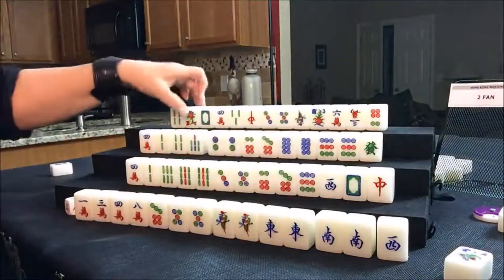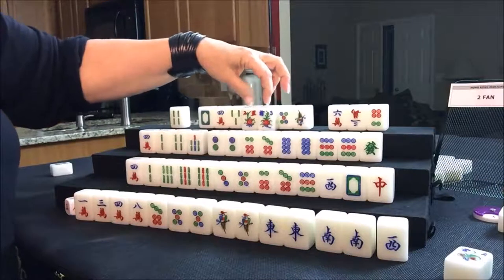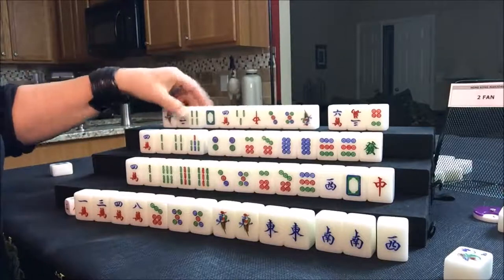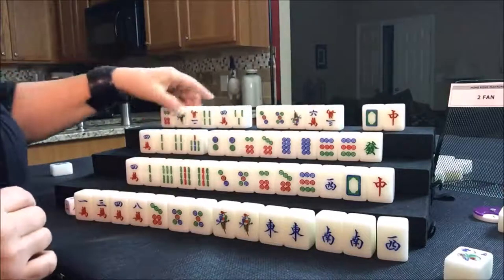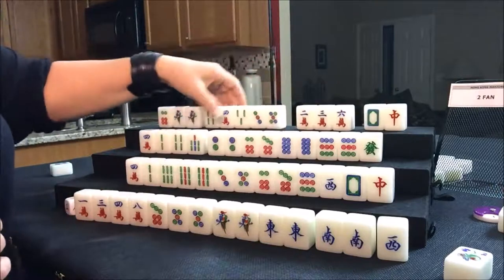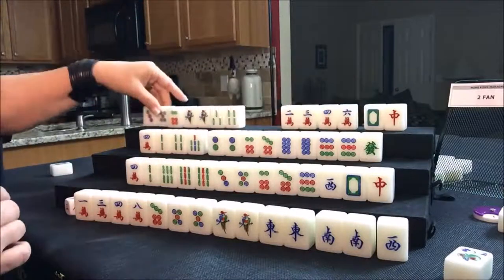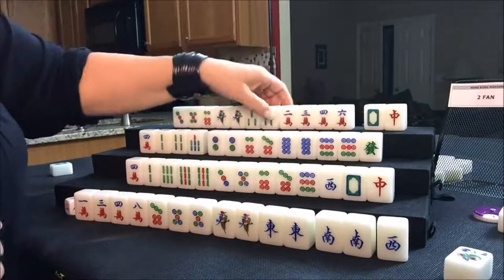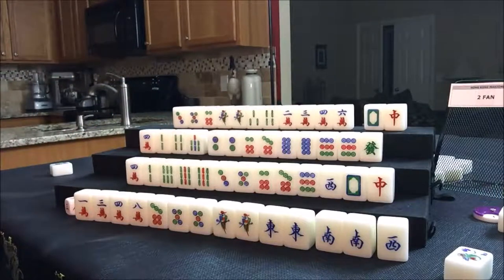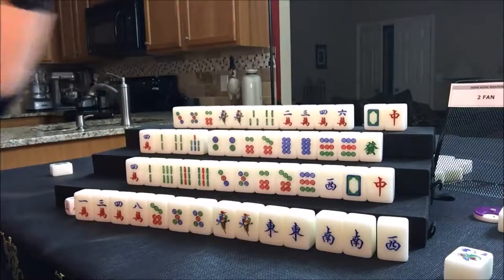Now north. They have two flowers — two and three. They're number four, so they can't get score for these. We'll just put those to the side and get a replacement. They have a couple of dragons, but a mixture of suits. They have a pair of one bams, but mixed suits, which is going to hurt their chance of getting a good scoring hand. Anytime you're with mixed suits and chows, you're going to have a low scoring hand. Chows bring very little score — an all chow hand is one fawn. We'll have to see what happens for them.